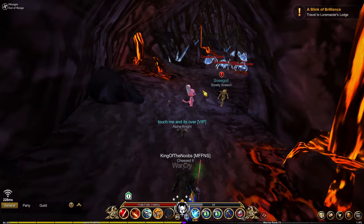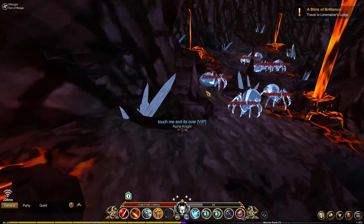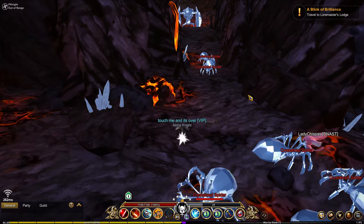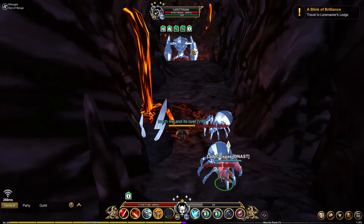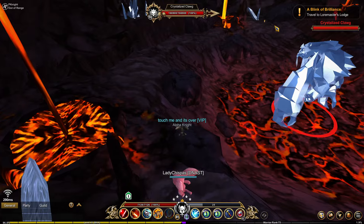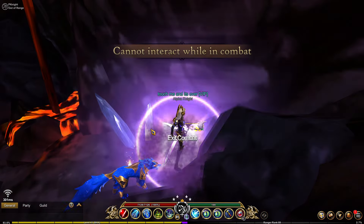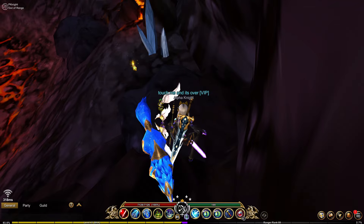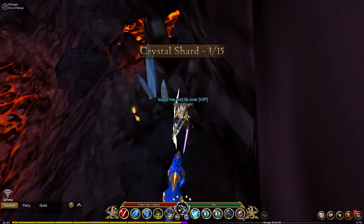Once you enter the Rock Edge Mine, ignore all the crystallized spiders as we're heading to the end of the room. We can see the Crystallized Clog in the distance, and behind them we can already see the candle. Just make sure you dodge the boss and you can claim the Beyond the Rock Wall candle.